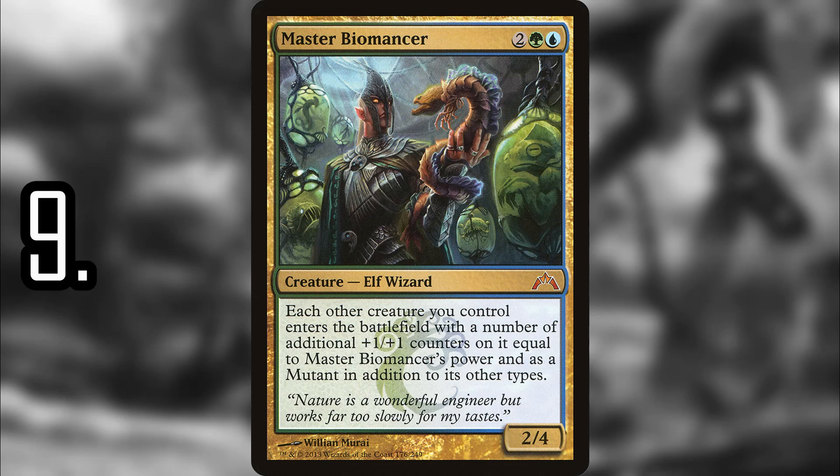Number 9 is Master Biomancer. All of your creatures are going to enter the battlefield with extra +1/+1 counters equal to its power, making it incredibly abusable. In the same strategies you can copy your Master Biomancer — since it's not legendary you can just have several — getting more +1/+1 counters, and then all of your creatures enter with an insane number of +1/+1 counters. Pretty fun with some combos, but even if you don't combo it's still incredibly powerful.